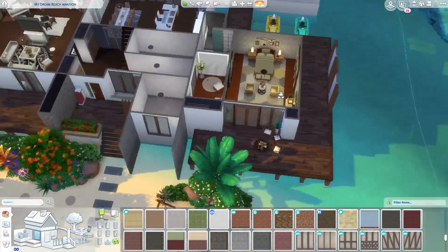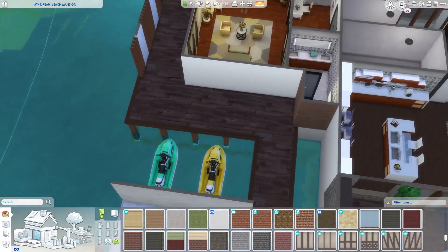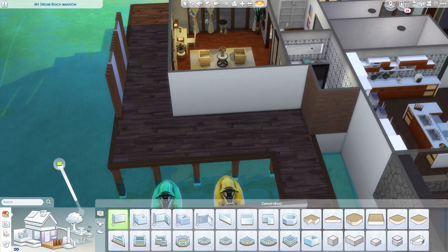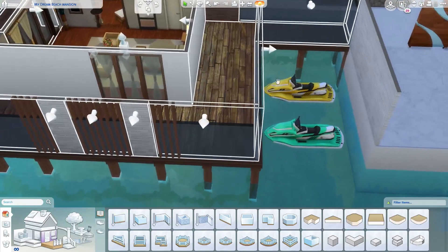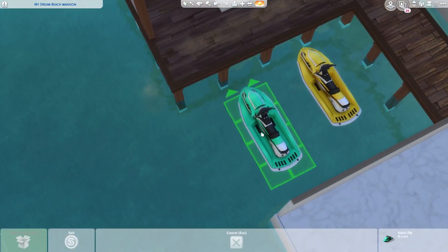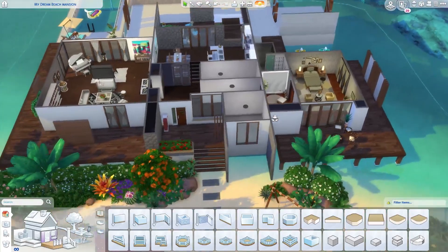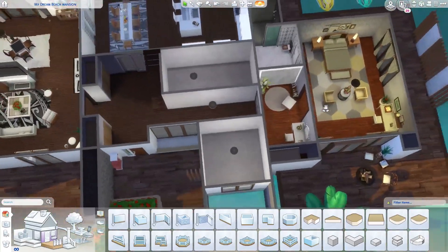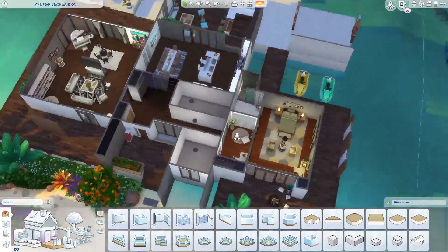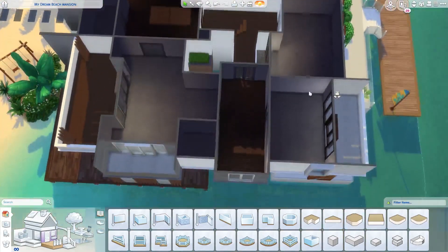Here we changed things up a bit — we removed the window so it's kind of empty. Maybe make this area smaller since we're not doing anything there. Now I think the jet skis are a bit more functional right here, so that's good. We have laundry and a bathroom here — let's leave those for later since they're boring. Let's go over to the kids' bedrooms!